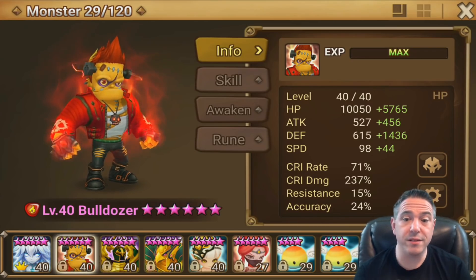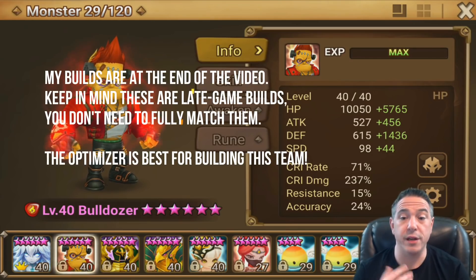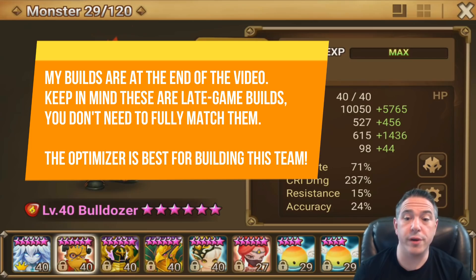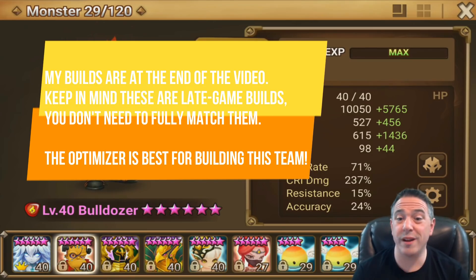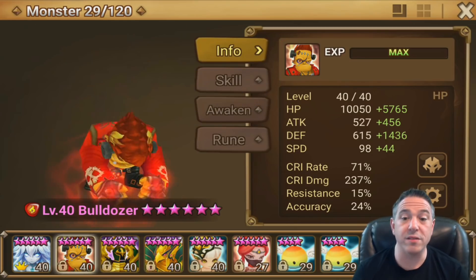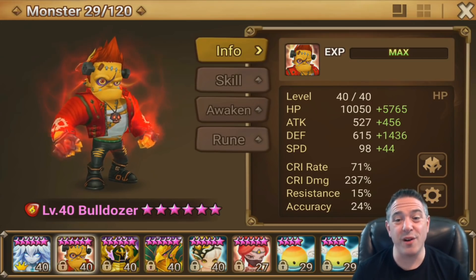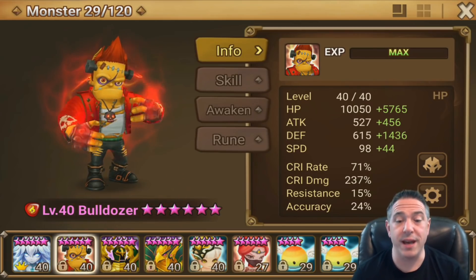I'm going to show you the monsters, how to build them in the Optimizer, and then we're going to take them into Guild War and talk specifically about where you should and should not use them and what attack sequence you should go with. Today we're talking about Copper, Dozer, and Imuseti. It's one of the oldest but still one of the greatest comps out there. It uses two three-star monsters, and we're doing this one today because there's a Hall of Heroes coming up soon — so if you don't have Imuseti, you can have him in a few days.